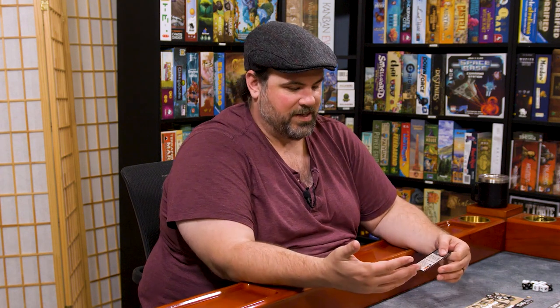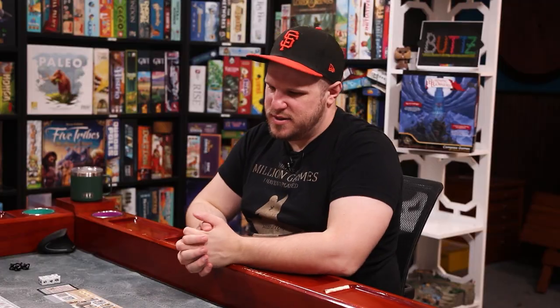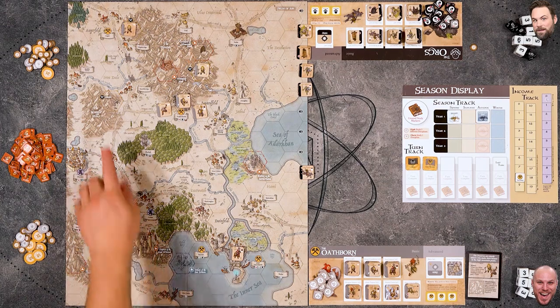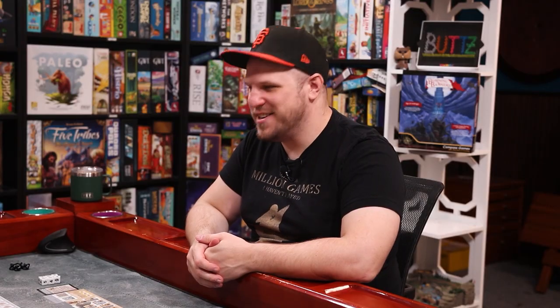I'll win if at the end of a season - which is one round - I have six control markers or raised markers out on the board. But Nick is second player, so he has a chance to respond after I go. Nick is the Oathborn and can work the mines - the only faction that can do that. There are a couple of different mines on the board.